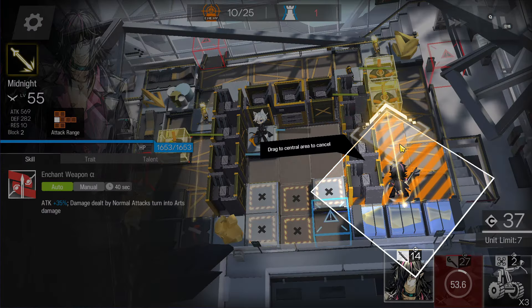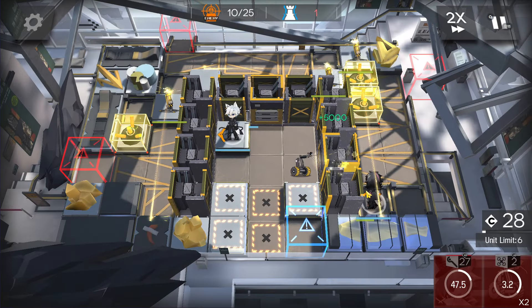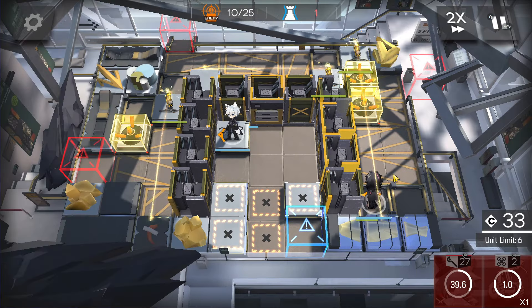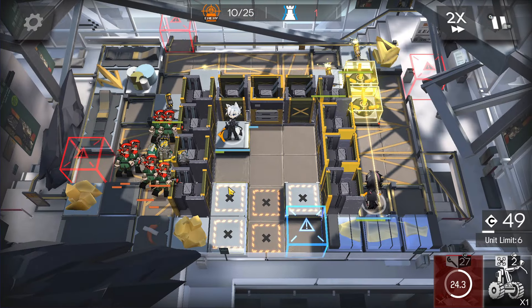Deploy this ranged guard here facing top side. Reinforce this wall here, and reinforce this wall here as well. Now just wait. Wait for this enemy to come here. We can let this enemy destroy this wall here — nothing to worry about, to be honest.